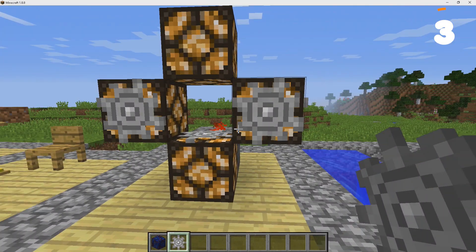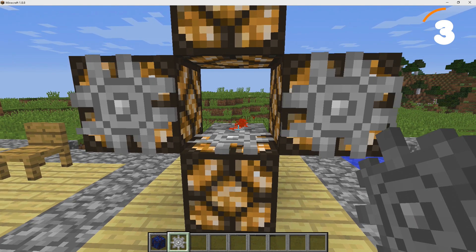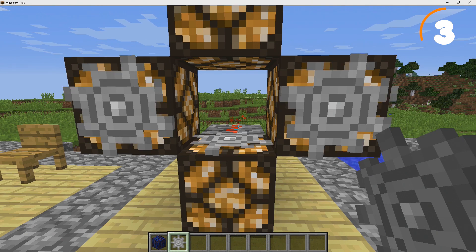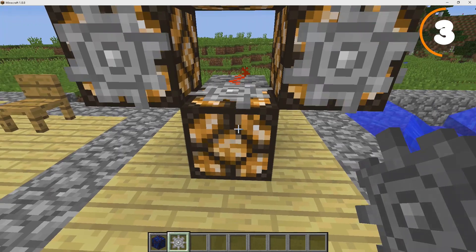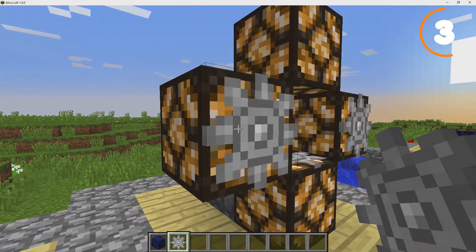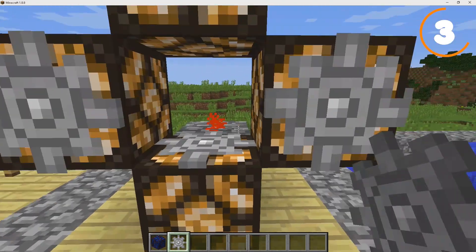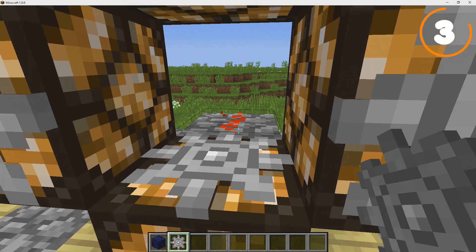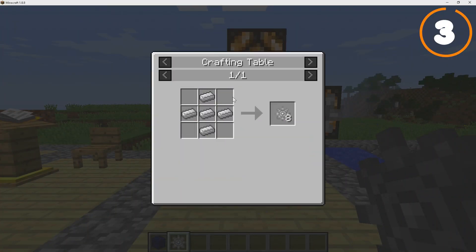Next is Gears. Gears were the original plan for Redstone — before Jeb added Redstone to the game, the idea was to use Gears instead. Gears would continuously give off a Redstone output, letting you power things indefinitely. Redstone didn't actually exist when Gears were initially in the game, but they would have been a very interesting mechanic. Here's the crafting recipe for them.